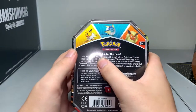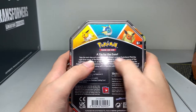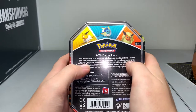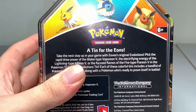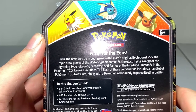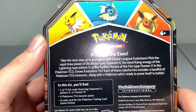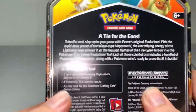So take your next step in your game with Eevee's original evolutions. Pick the rapid draw power of the water type Vaporeon V, the electrifying energy of the lightning type Jolteon V, or the focused flames of the fire type Flareon V in the Pokemon TCG Eevee Evolutions tin. Each of these colorful tins includes a handful of Pokemon TCG treasures along with a Pokemon who's ready to prove itself in battle.